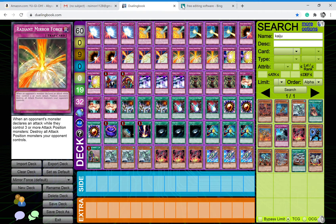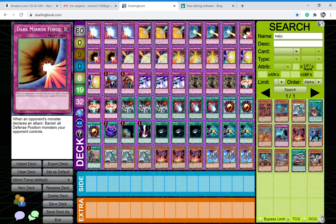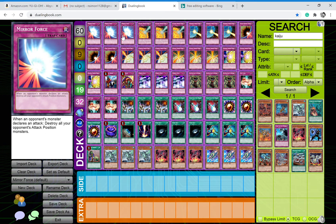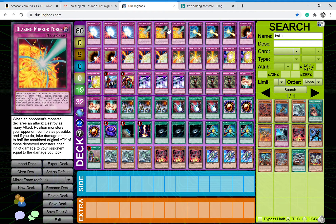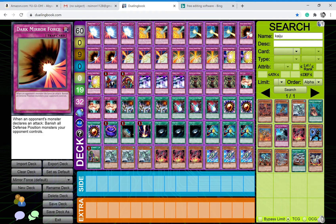I'm thinking about cutting some of them because they don't really work out very well, like Dark Mirror Force. But it's a 60-card deck so it doesn't really matter if you have a few random spots. We play triple Mirror Force — destroy all attack position monsters. Blazing Mirror Force destroys attack position monsters and both players take damage. Drowning Mirror Force, if they attack directly, returns them into the deck. Dark Mirror Force banishes all defense position monsters — this works for some matchups but not really for any other decks.